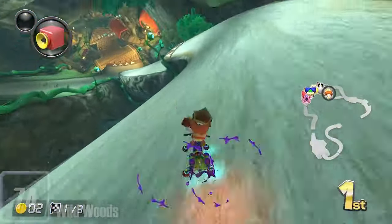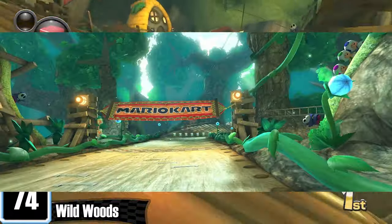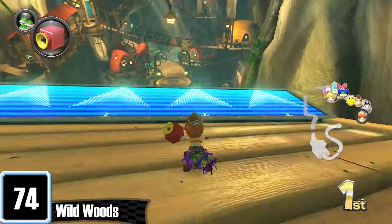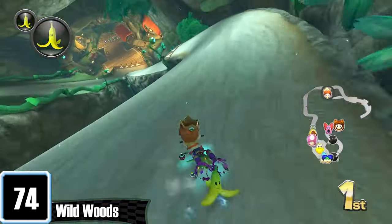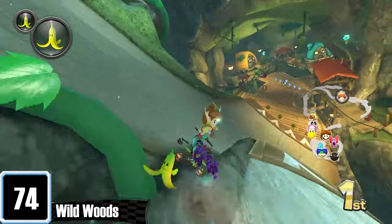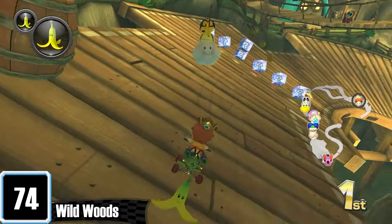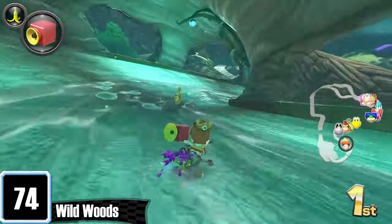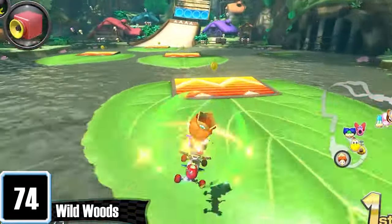Wild Woods has one of the best atmospheres in any track, taking place in an enchanted forest. The amount of detail in the background of the glider section is insane. But to me, it isn't much more than a pretty face. It's kind of like if Shy Guy Falls and Maple Treeway were combined into one. It feels short for some reason, but I do like the dynamic of being in a log filled with rushing water, as well as tricking off the lily pads.